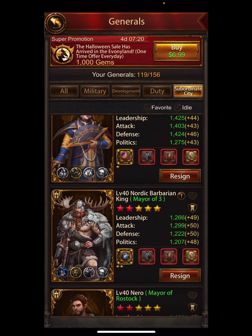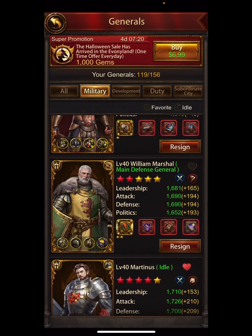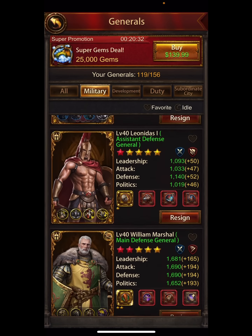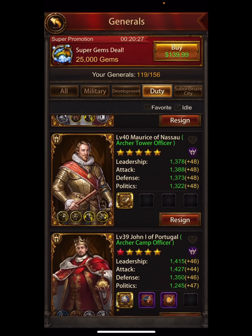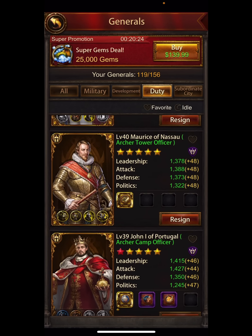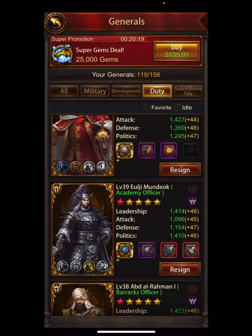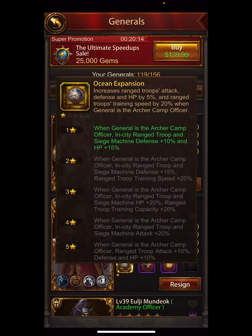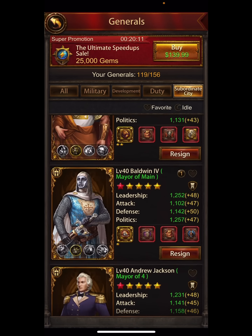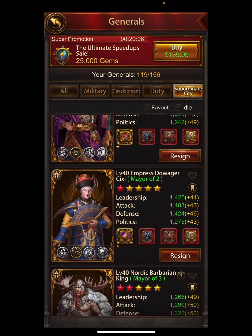For defensive or casual players: do your wall general to six or seven stars, then do all your duty officers to six stars, then go back to your wall general for one more star, then back to duty officers. When your duty officers are at level six or seven, start doing your subs to pack in those debuffs.